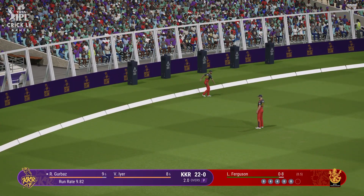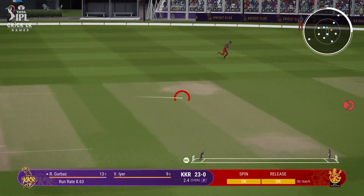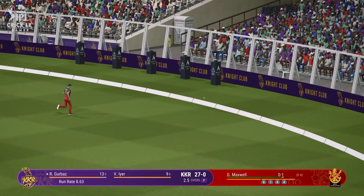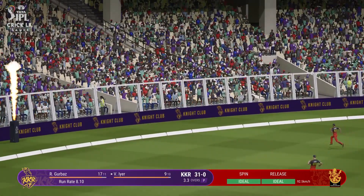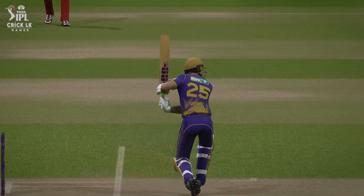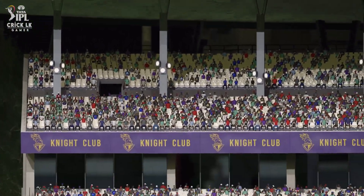Over the infield with a cracking shot. Smashed all over the park. Pulled away and into the gap — could be four more. That was a textbook shot off the back foot. Strays onto the leg and glanced it nicely — might just get to the boundary. Last one to find the edge.